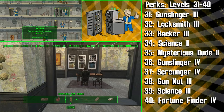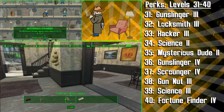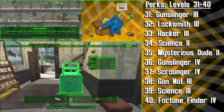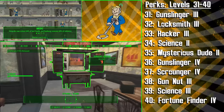Next we get the second rank of Science to use better science modifications, and it will also allow you to make better defences for your settlements. At level 35 we get the second rank of Mysterious Stranger, and this will make him swing by in VATS more often to help you take out your foes. We're then getting Gunslinger rank 4 to deal 80% more pistol damage, and also have a chance to disarm our enemies with every bullet or blast we land. We're then getting Scrounger rank 4 to find even more ammo in the Commonwealth, and after this we'll be getting Gun Nut 3 to further modify our guns. Next up we've got Science 3 to further customise science-based gear, and then at level 40 we're getting Fortune Finder 4 to find even more caps during our wasteland adventures.